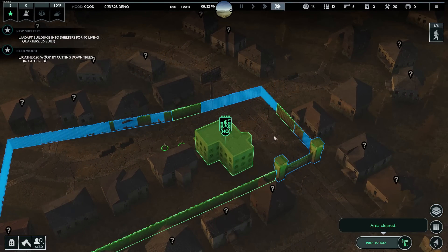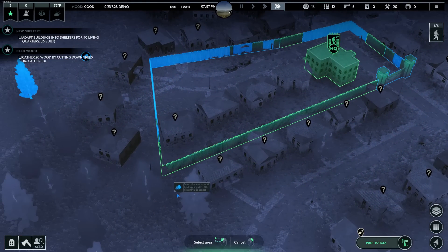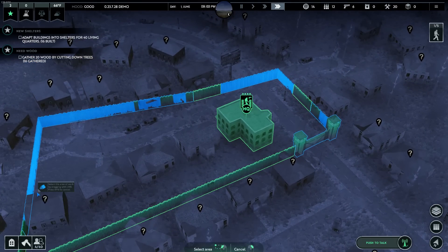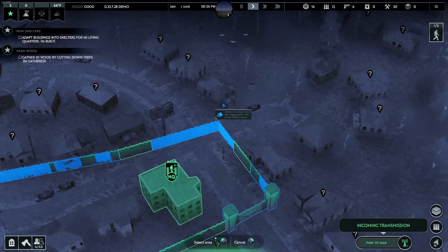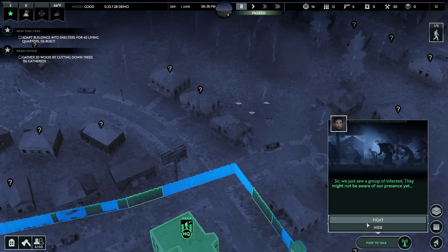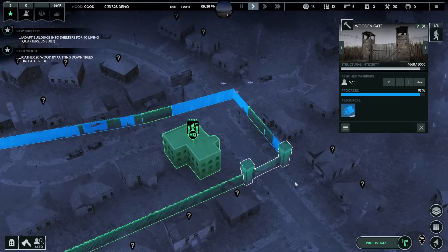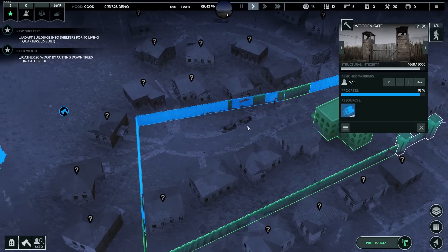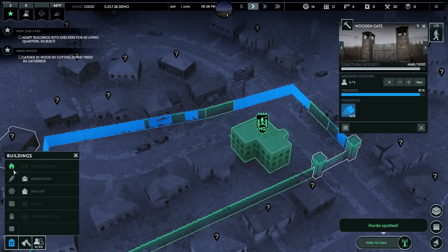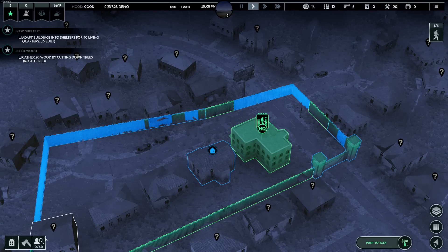Let's go ahead and fast forward through the night, because I don't like just waiting around not doing anything. I'm also going to designate some more trees to be chopped down. Oh, our first zombie horde! We'll hide — we'll try to stay alive as long as possible. Oh, we have to turn this building into a shelter too. Forgot about that. Whoops.